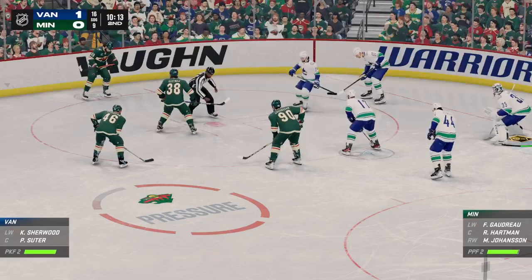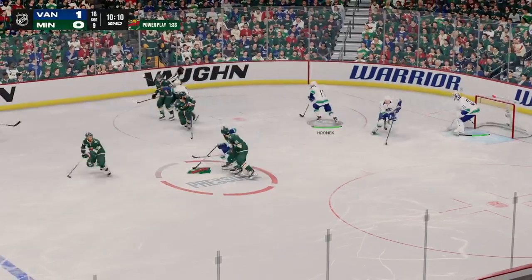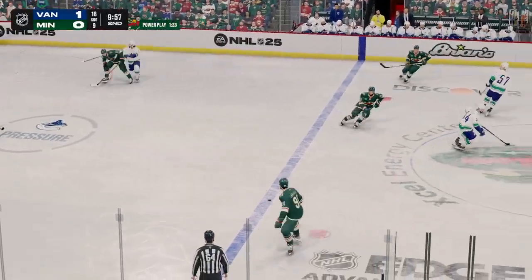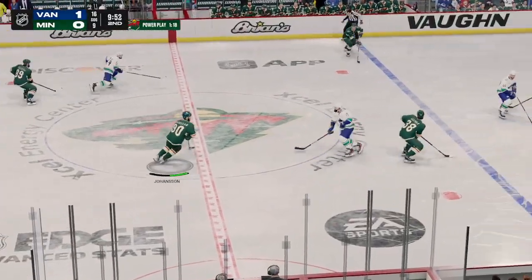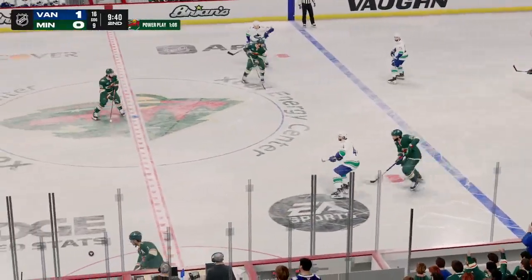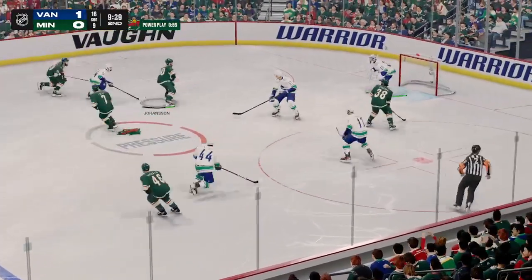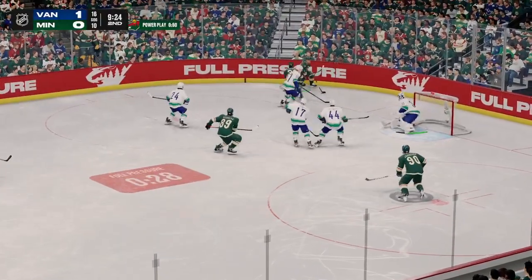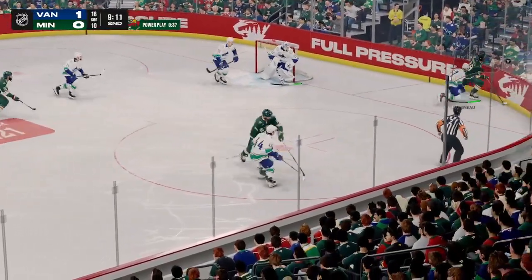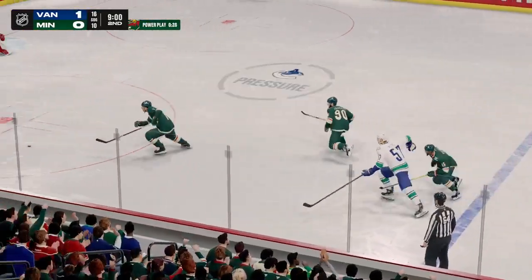Hartman's ready for the draw as we get set to resume this power play. The Canucks take possession off the faceoff. Great use of the body to knock him off the puck. Minnesota's got the puck through center. Slides the puck ahead into the neutral zone. Trying to get out of the defensive end. And he moves the puck across the blue line out of the defensive zone. Here's a short pass to Faber — he'll get out of it, just enough to keep it out of the net. Richard Hartman puts it on the net. Minnesota's got the puck along the boards and he maintains possession. And the puck leaves the zone.